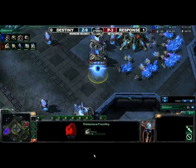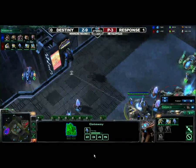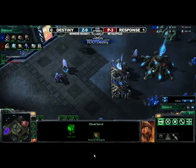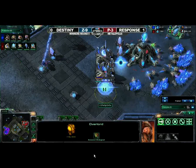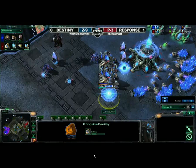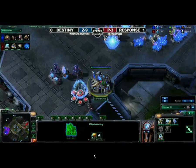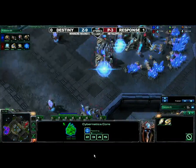Response with a robotics facility. I'm at a little bit of a loss because, is Destiny actually going to get in? He's getting close. Getting very close. Bringing everything in, and he sees the robotics facility and I think Destiny is going to think the same thing we are. What does that really signify to you? What is Response going to try to do with this?